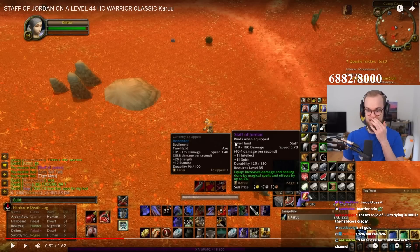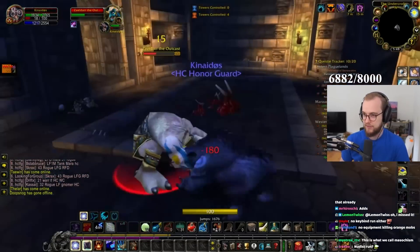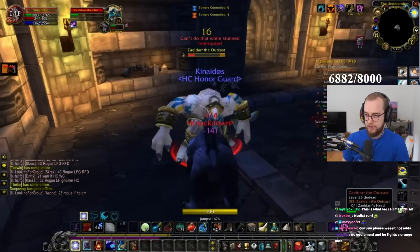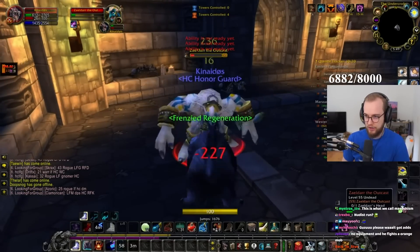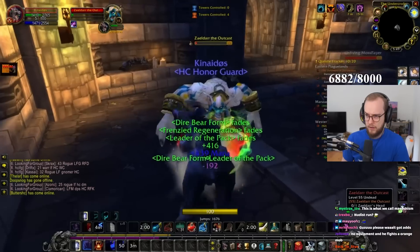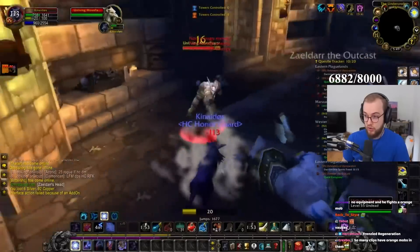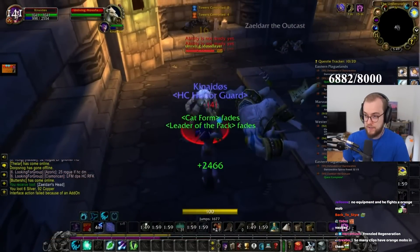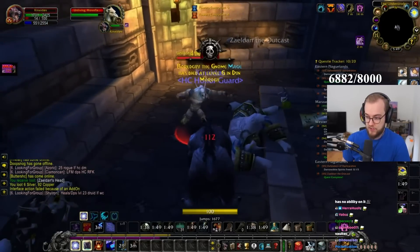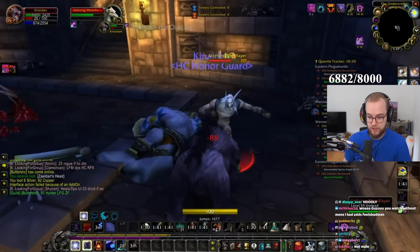He's doing a challenge run where you're not allowed to use any gear at all. Druid is actually the perfect class for that because in bear and cat form you're kind of okay without gear. But he's getting chunked and he's doing orange mobs with no gear on. He's using the enraged feral ability — he converts rage into health. He's even power shifting. Druid is the best way to do this, but going into this place when they're orange, especially with no gear — respect, but that's rough.